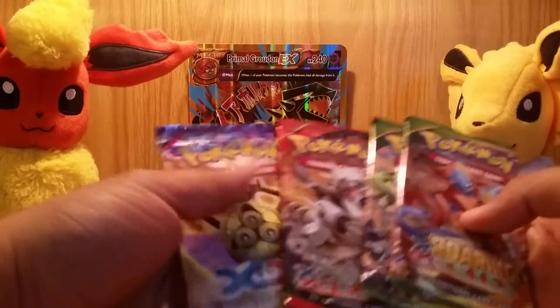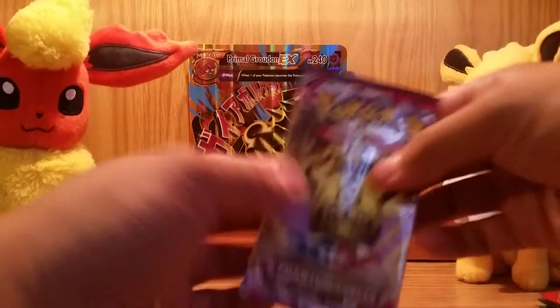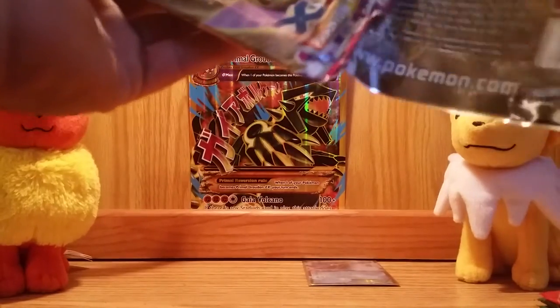We got two Roaring Skies, a Phantom Forces, and a Primal Clash. Let's just start with Phantom Forces. Really happy it came with Roaring Skies — see if I can pull an EX and finish off that collection. Here we go, starting with Phantom Forces. Hopefully we get some really nice pulls off from this one.